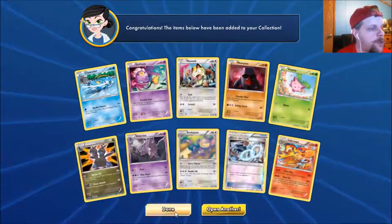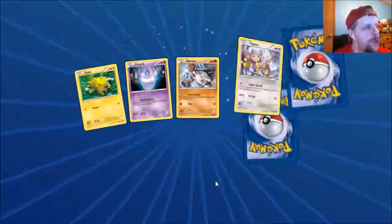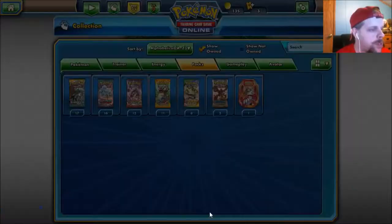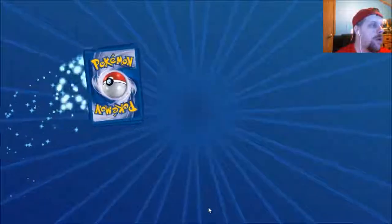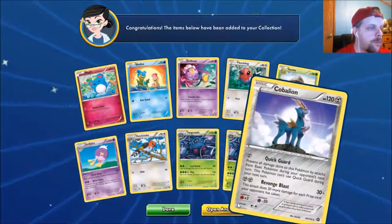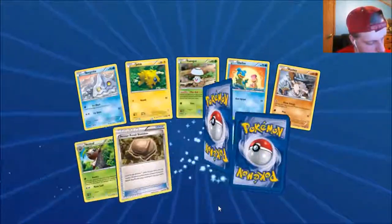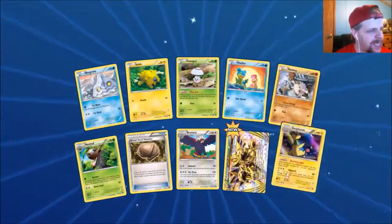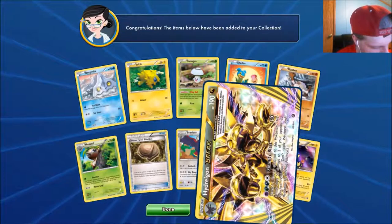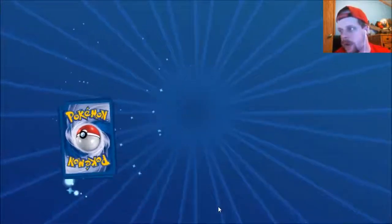When I opened the first two Sun and Moon base set elite trainer boxes I only got two ultra rares per box. I could still buy a third box if you guys want to see if that's true. Two Tangrowth — I guess we'll count that as an ultra rare, so that's sixteen now. Sixteen ultra rares so far.